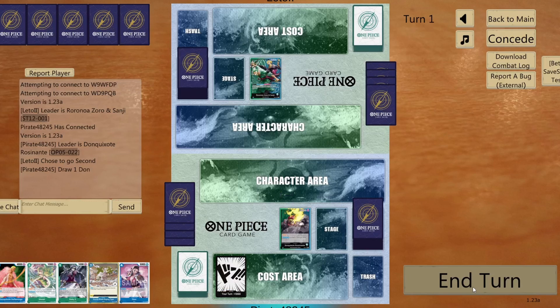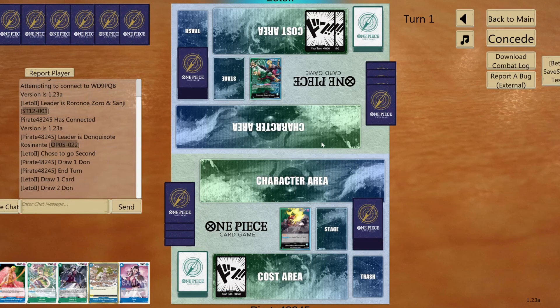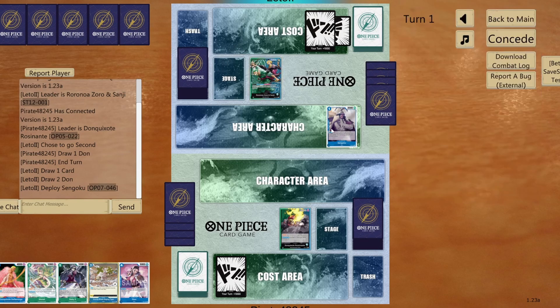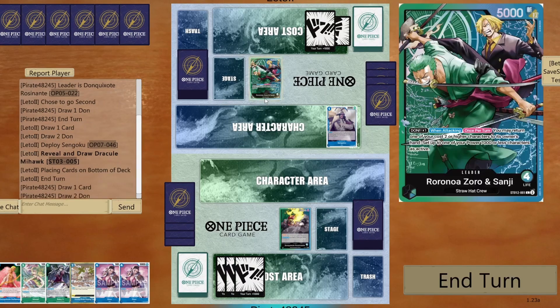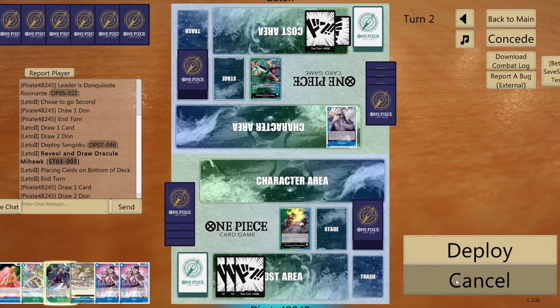Okay, so we are playing against Green Blue Roronoa Nozzoro and Sanji. Now it's going to be a great matchup, because we are both exactly with the same colored leaders. However, we play different decks. He plays most likely the Seven Warlords of DC version, but I do play a different kind of gameplay.